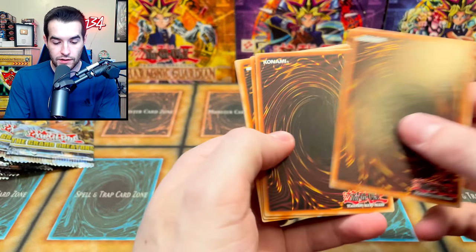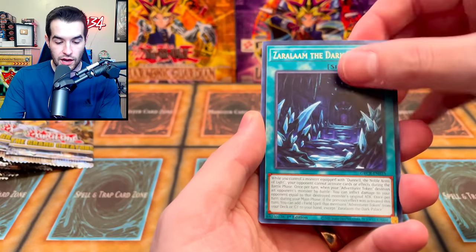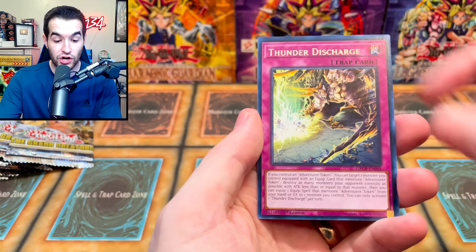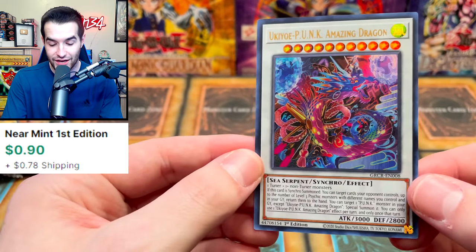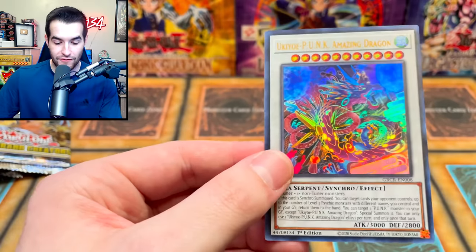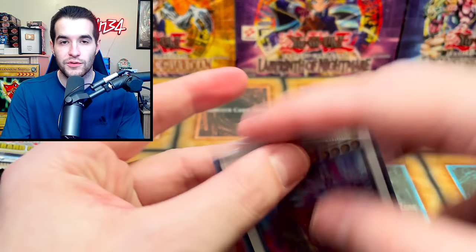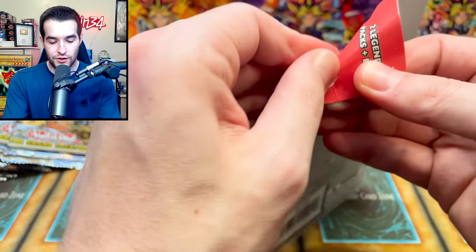Two from the back: the Punk, the Zaralam, Dunnell, Gogipole, Imitation, Thunder Discharge. The Punk Amazing Dragon — that's a nice synchro card! Those Punk cards are pretty popular, that's a good pull. You know what that means — legacy blister time!